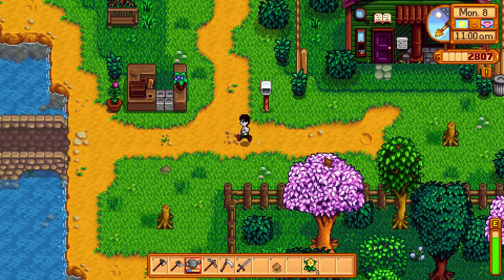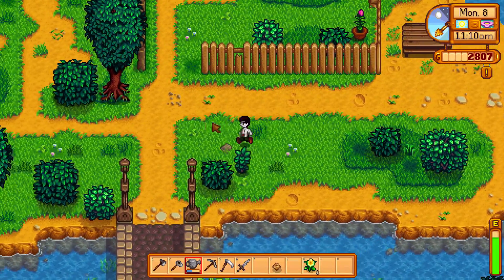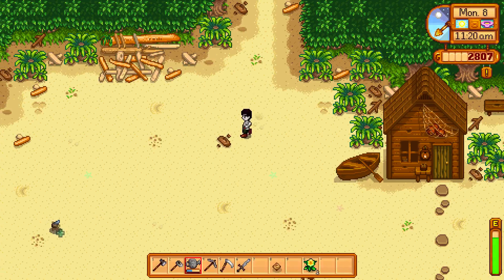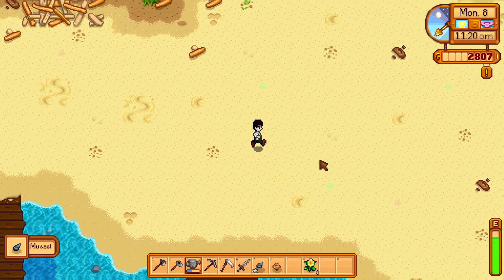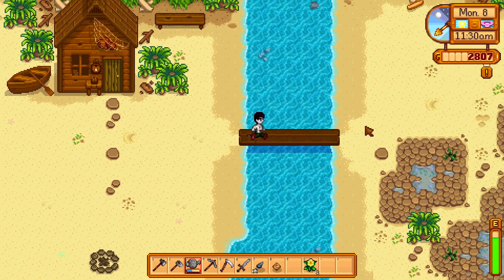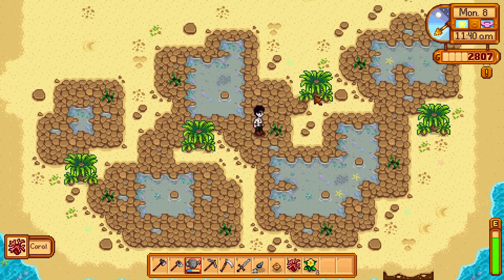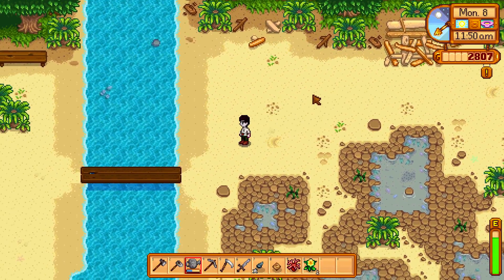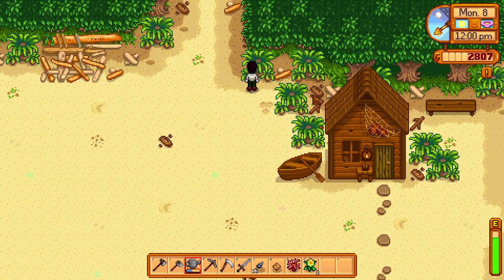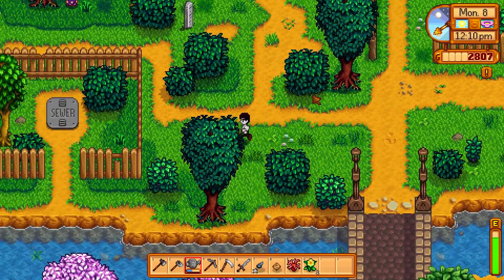Now let's go check down by the beach and see if there's anything else we can forage. Down this way — there's something there. Grab that up, it's a mussel. And there's a piece of coral, so let's take that. Nothing really else here. Let's go back and sell that stuff. We'll check to see if there's a horseradish down the other way on the other side of town.